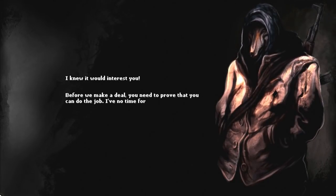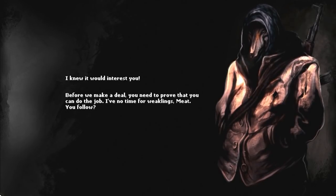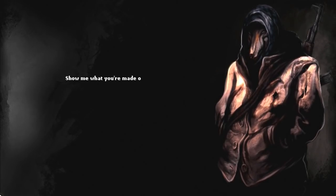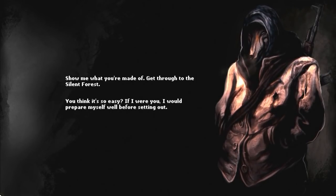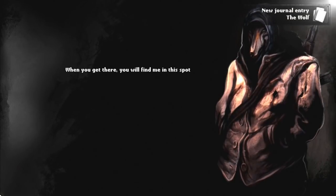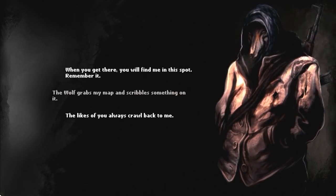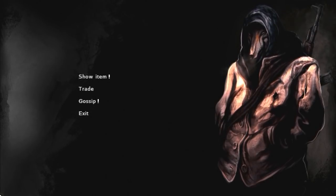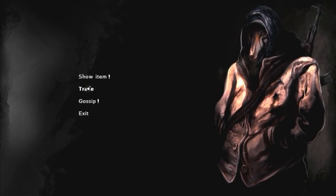'I knew it would interest you! Before we make a deal, you need to prove that you can do the job. I have no time for weaklings, meat. You follow? Show me what you're made of. Get through to the silent forest. If I were you, I'd prepare myself well before setting out. When you get there, you'll find me in this spot. Remember it.' Oh, he's writing something on the map. And there's a trade option - this is when the value thing comes in, I suppose.